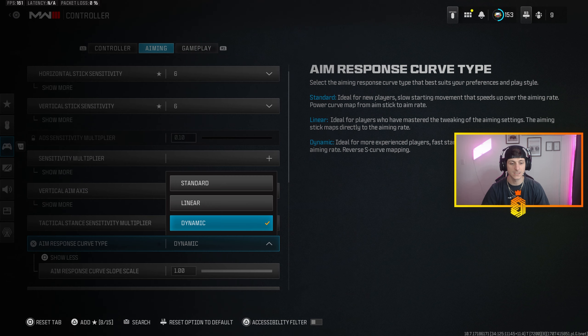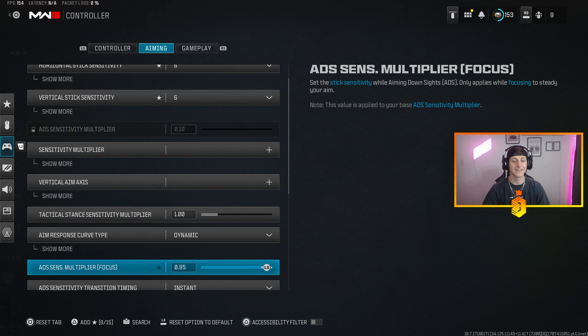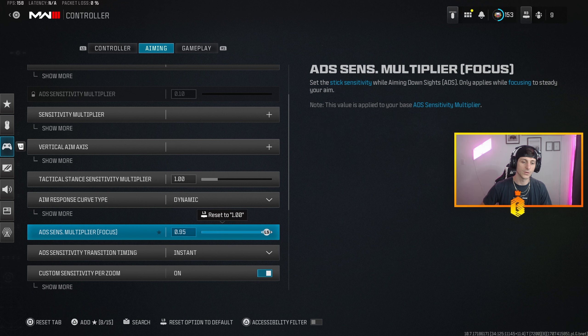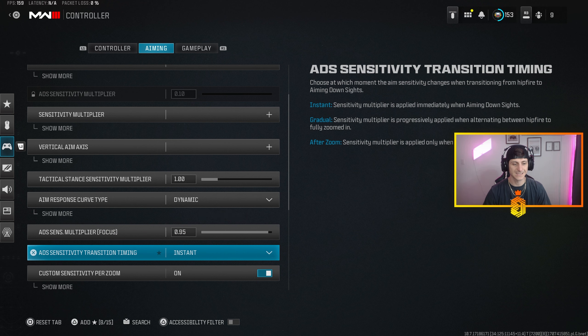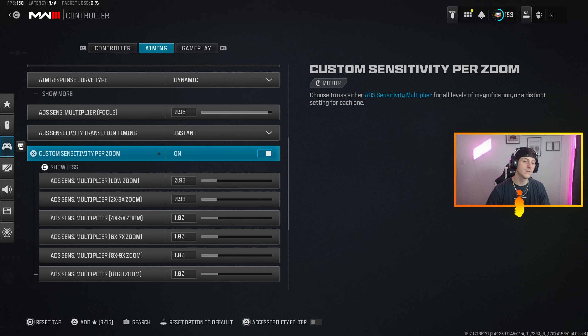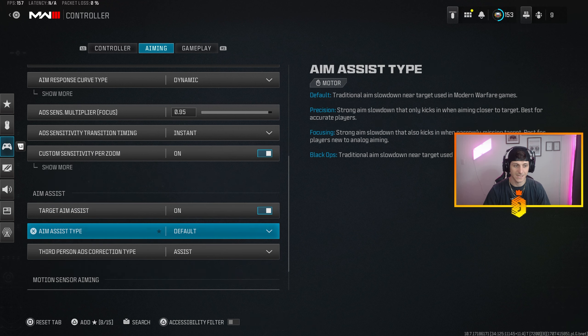Aim response curve type is set to Dynamic. You have three options — Standard, Linear, and Dynamic — we rock Dynamic. That's how we fry. Check out my video on how to abuse aim assist if you haven't seen it. ADS sensitivity multiplier on Focus is 0.95. Custom sensitivity for zoom: 0.93 for low zoom and two-to-three times; ADS multiplier for four-to-five times is also set there; anything higher is 1.0 for sniping. Target aim assist is on, aim assist type is Default.